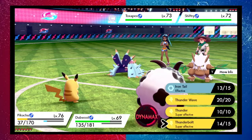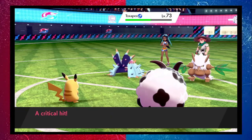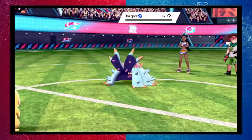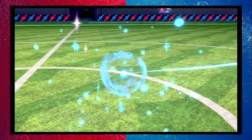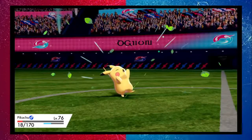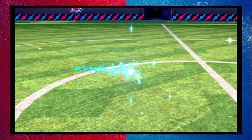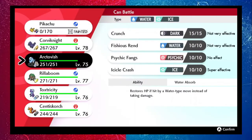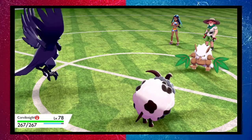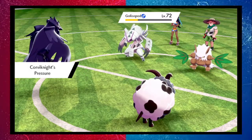Pikachu takes a Leaf Blade and gets paralyzed - return Pikachu, great job. Sending in Corviknight. Golisopod comes back out. Using Dynamax is an option but holding off. Taking out Shiftry with Corviknight. Nessa's Golisopod uses Liquidation but misses. Throat Chop misses too. Cotton Guard then Corviknight crashes down - nice job!